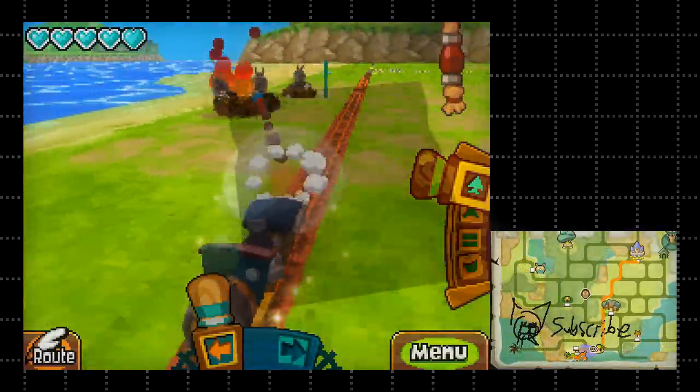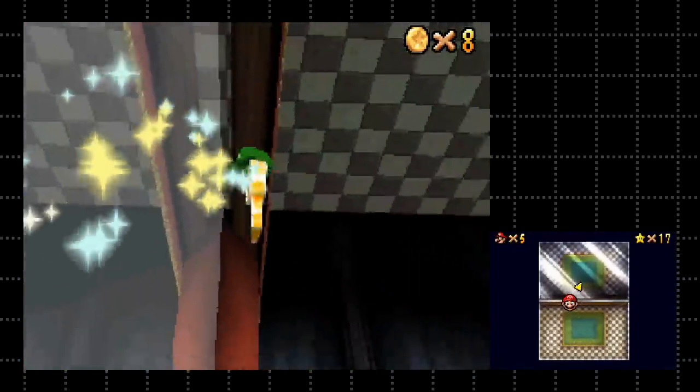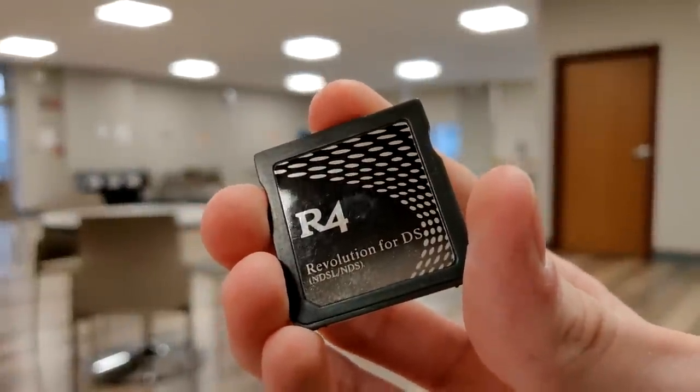However, there was one particular game cartridge that came out for the DS around that time that I really wanted to get my hands on. Being a young kid at the time, I didn't have any money, and looking back at it in hindsight, I fully understand why my parents wouldn't help me find it. This cartridge was known as the R4, or Revolution for DS.